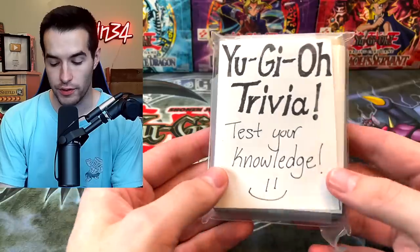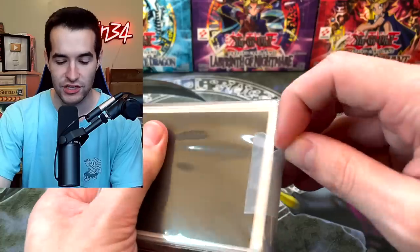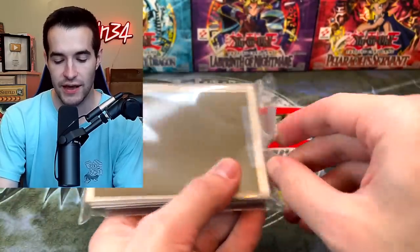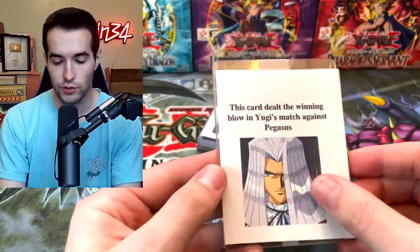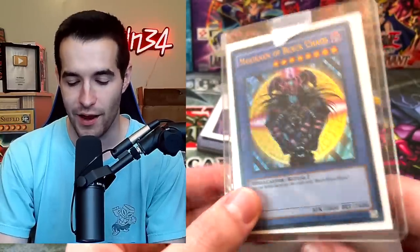Now we have Yu-Gi-Oh! Trivia cards — this is such a cool mystery box. Question one: 'This card dealt the winning blow in Yugi's match against Pegasus.' I know he summons Black Luster Soldier in that duel — I'll go with Black Luster Soldier the Ritual. Oh no — it's Dark Magician of Chaos. Magician of Black Chaos — they're the same card but for some reason different. I should have known that. We also got a sealed first edition copy of it from Crimson Crisis. I need to re-watch the show — I've been trying to get Chelsea to watch it but I just can't get her to do it.